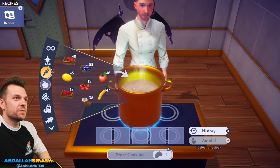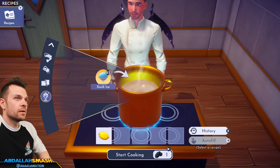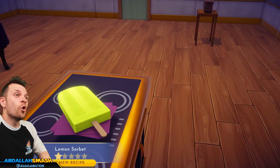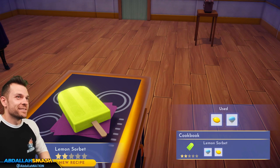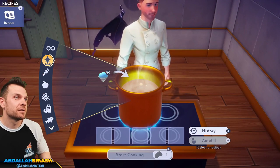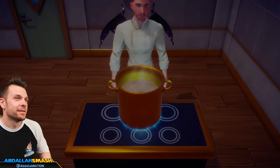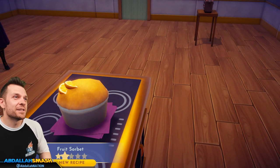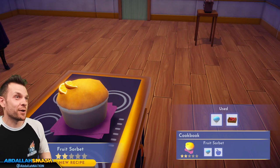Fruit sorbet — I accidentally made lemon sorbet with lemon and slush. Then I used gooseberry and slush for the actual fruit sorbet. There's an orange slice in it even though I put a gooseberry in — fruit sorbet!